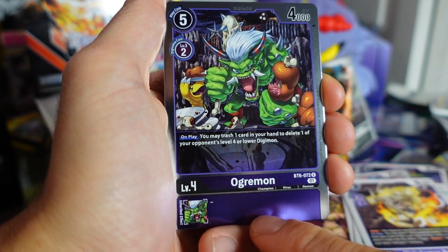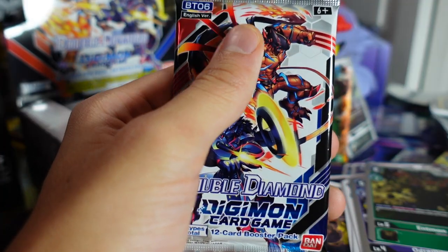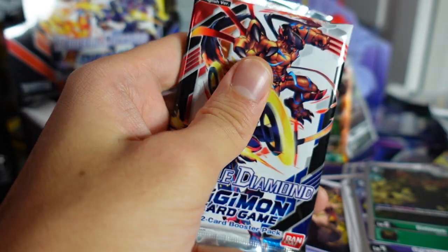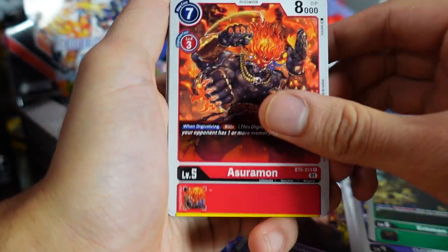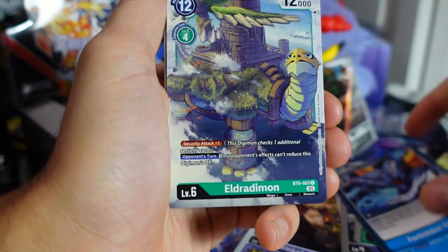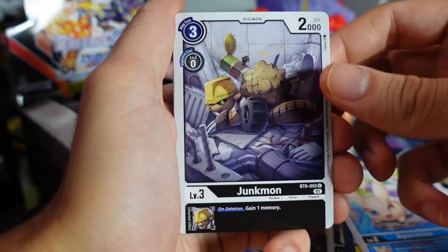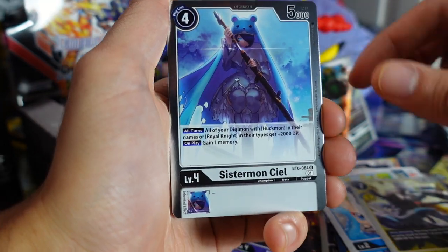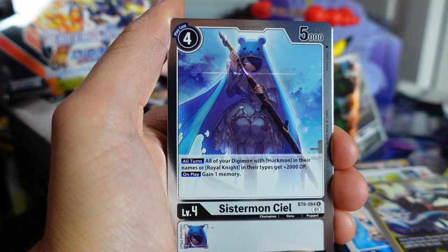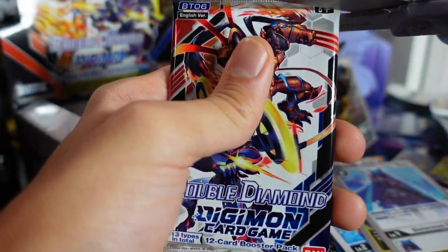Ogremon — I love Ogremon. I got two of him at the Digimon pre-release event. He's a really nice card. An Entmon green card right there. We got another Manticoremon, and our last card is a Sistermon Seal — another Sistermon right there. I like the cute little hat. Definitely some merch that's probably going to come out with that character. We're almost done with the first half of this box.